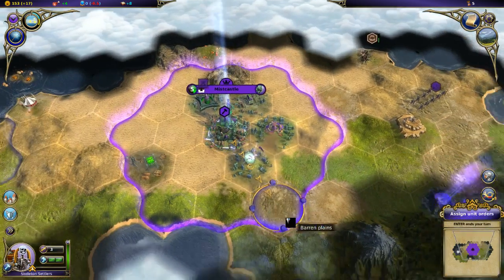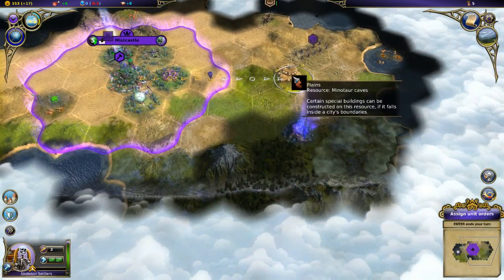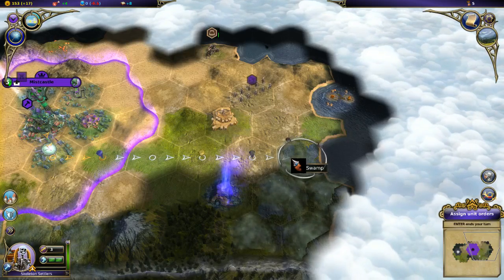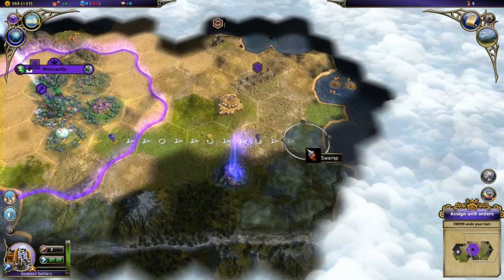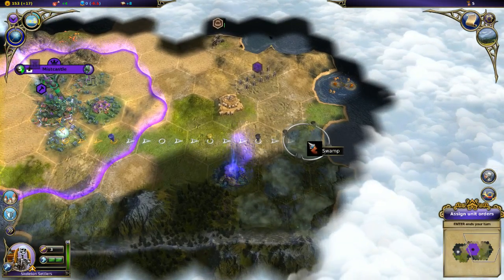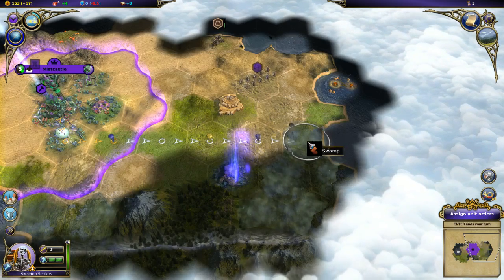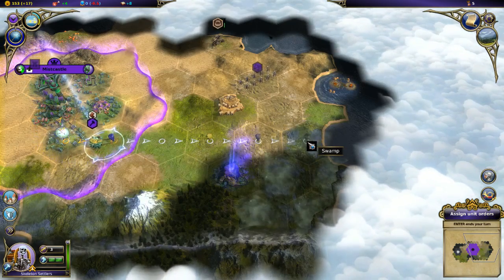My settlers! Where will I settle? I'm thinking somewhere down here to take advantage of the resources. I might even be able to build right on the coast, right in the swamp. I built a castle on the swamp - they said it couldn't be done. Can't quite remember the Monty Python quote, but let's see if we can build in the swamp.